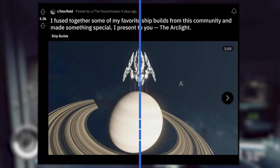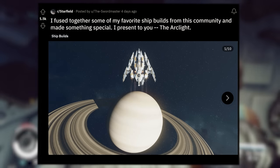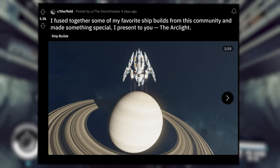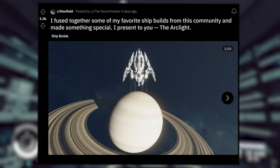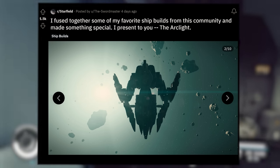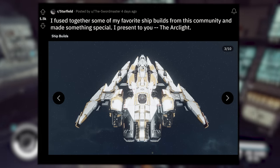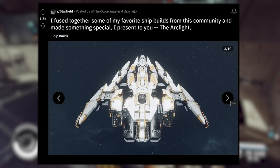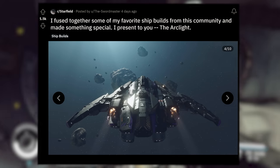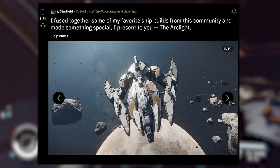But wait, we are not done. We've got plenty more ships to look at. This next one was posted by The Swordmaster. It says 'I fused together some of my favorite ship builds from this community and made something special — I present to you the Arclight.' Look at this thing just blasting straight up. I love the wing designs. The underside — you can see it through the light. Everyone seems to love these asteroid shots. I love the coloring — very angular, very sleek. The engines look like they're contained underneath, almost hidden, almost like a stealth ship.